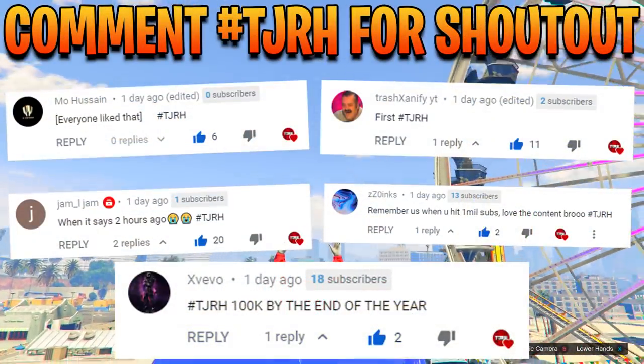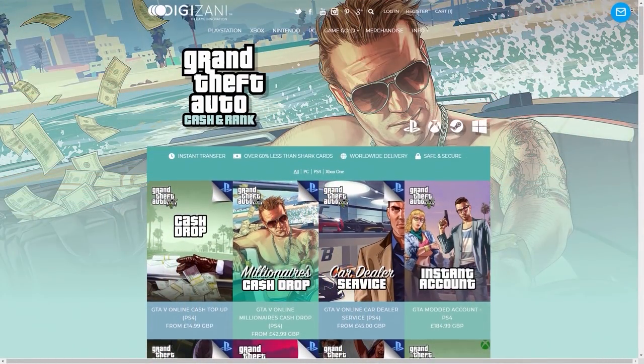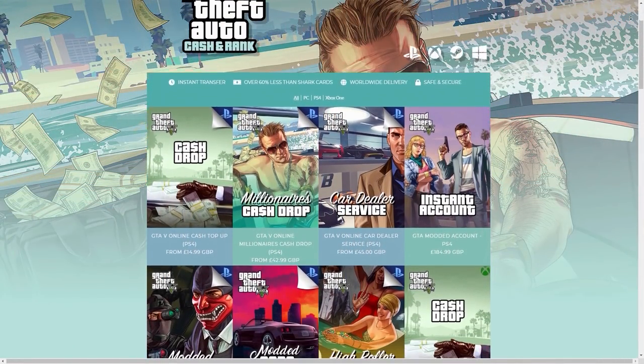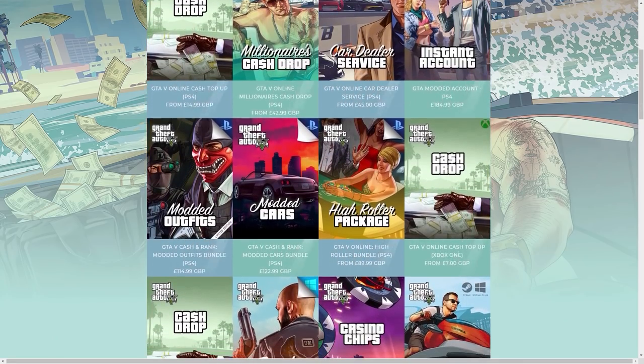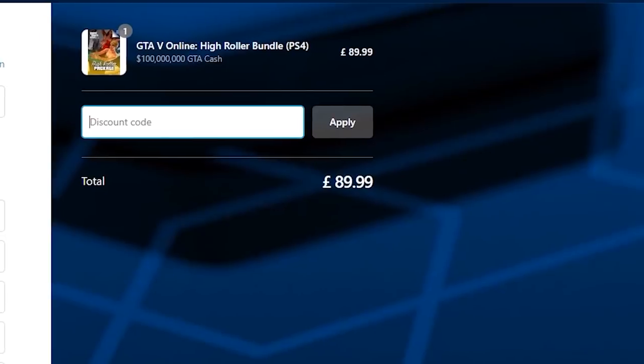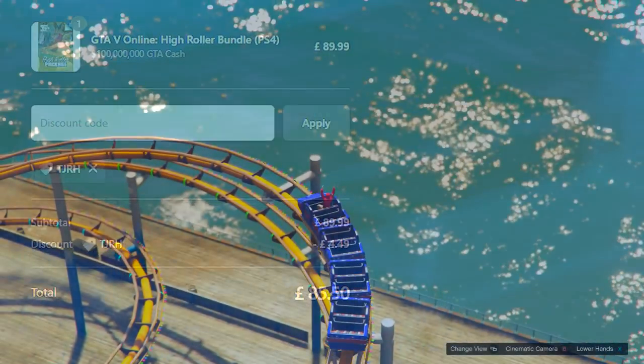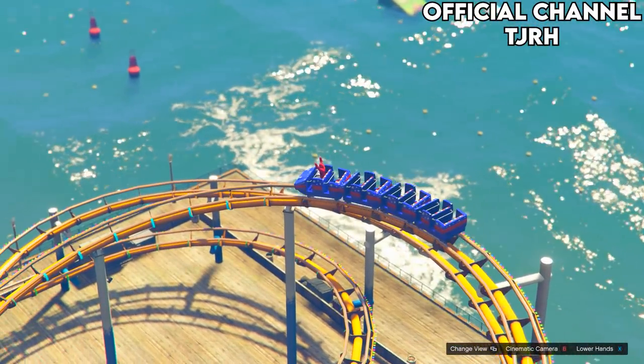Shout out to these people on screen now for commenting hashtag TJRH on my last video. Also if you guys are in need of money in GTA 5, be sure to check out Digizani as they do offer cheap, fast and reliable cash and rank services. Check out the link in the description and don't forget to use my code TJRH for 5% off your order. Without further ado, let's get straight into the video.